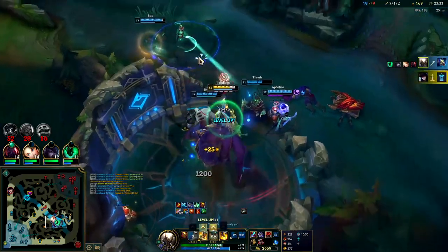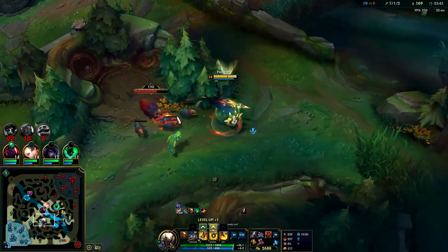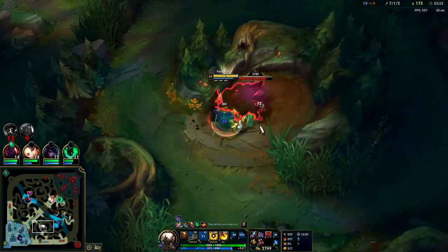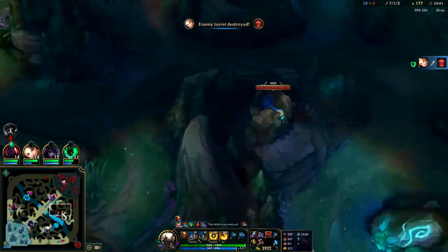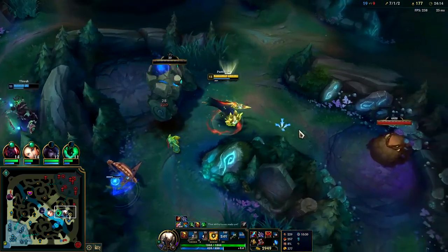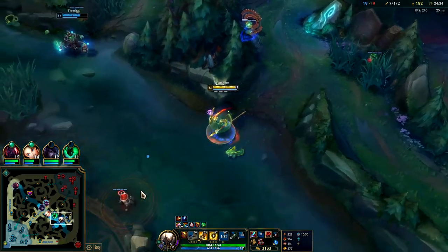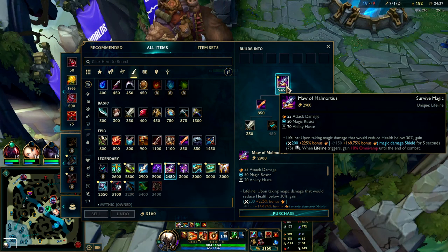Caitlyn kind of rage split pushed there but I don't think she would have been able to do much anyway. Still not sure where Evelyn is. Look at that healing off Eclipse and jungle item - already back to full. I really don't think she can kill us anymore, we just need a tiny bit of magic resist, and Eclipse gives us a little bit of tankiness. Could go for her blue buff - I have a portal, I didn't even need to walk over. Sitting on a full Maw - so much AD, magic resist, ability haste, plus when the Lifeline kicks in you get a massive shield plus 10 omnivamp, which is cool.